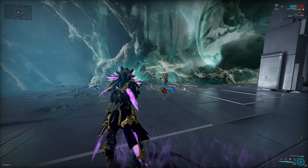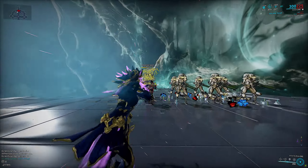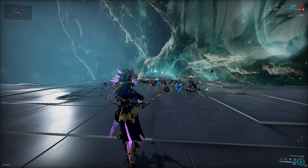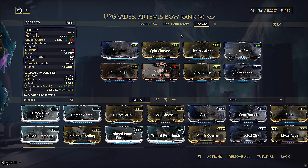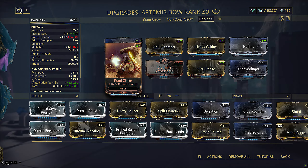Switching over to the Bonewidow build, since that's more practical — concentrated arrow is useless here and Powered Quiver will be handy for making you stealthy as well as other effects. First, showing performance without Vigorous Swap: they die instantly to two slash procs. Now with Vigorous Swap — note that Arcane Rage isn't even procced — Vigorous Swap is strong enough that a single slash tick completely deletes them off the tile.